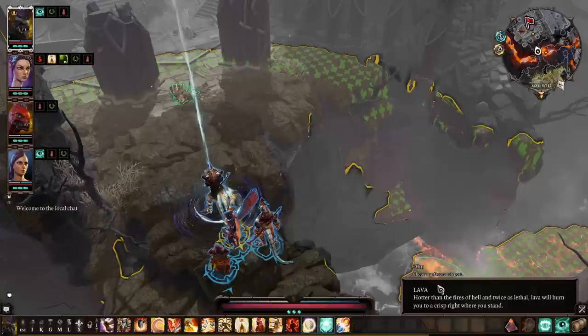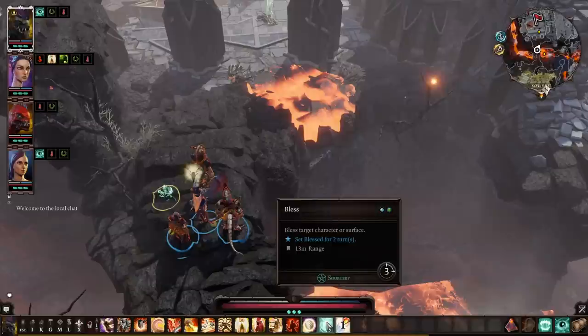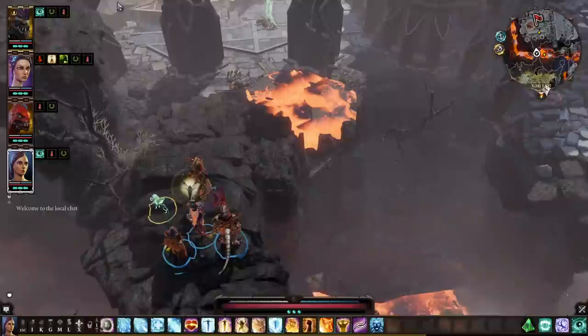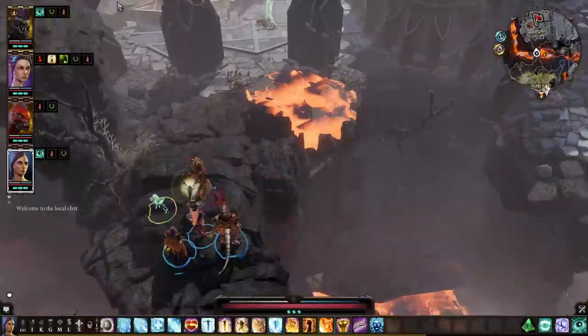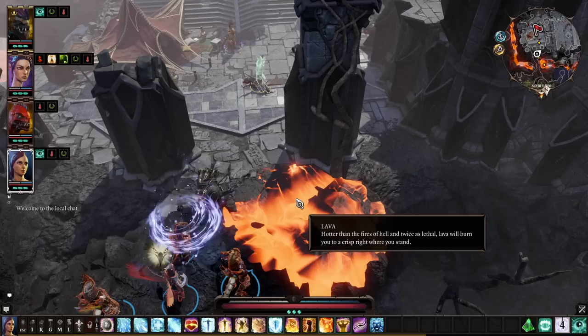I decided to separate them, though it is possible to do each in either game. Starting with Original Sin 2, we have lava. As far as environmental effects go, lava is the be-all end-all in Original Sin 1 and 2 — if something is in lava, it dies, period. Naturally there are a few places in the game where you can find lava, and there's also a teleport skill in the game, which means you can teleport enemies. If you put two and two together, you can quite easily teleport enemies into lava, which instantly kills them, and you can actually kill a few bosses this way.